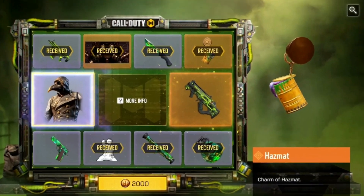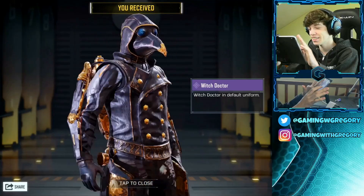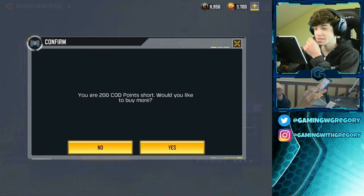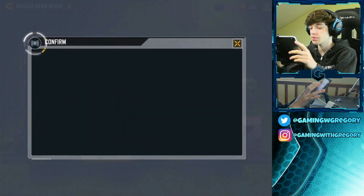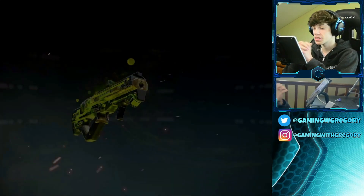It's probably gonna give us the pistol — oh, it actually gives the Witch Doctor on that one! Look at his backpack, it's pretty sick. I don't think we have enough CP so I'm going to buy 200 more COD points. There we go, and there it is — the PDW-57 Toxic Waste.